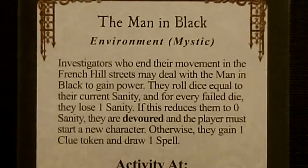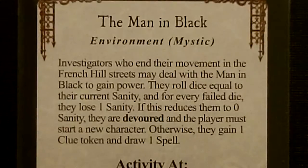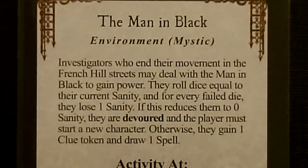And now for the text of our Mythos card — we got an Environment card, The Man in Black. Investigators who end their movement in the Perennial Streets may deal with the Man in Black to gain power. They roll dice equal to their current Sanity, and for every failed die they lose 1 Sanity. If this reduces them to zero Sanity, they are devoured and the player must start a new character.